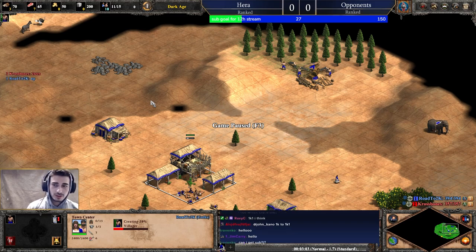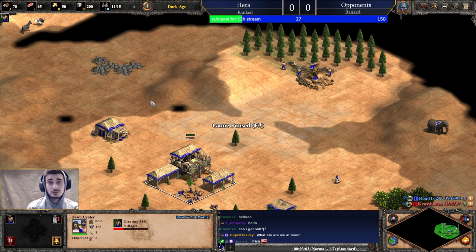I'm going ahead and lure a boar. I already have loom because I'm Goths. I recommend in your own games to not get loom until you're about to click feudal age. The reason we delay loom is because it takes the same amount of time as a villager, putting you one villager behind. That one villager would have gathered 50 to 100 resources by the time feudal age is done — so by getting loom early you're down 50 to 100 resources before the game even starts. That's a really big number.